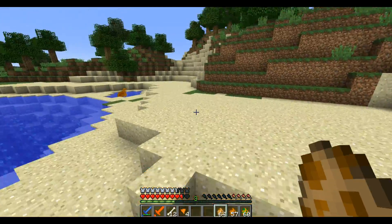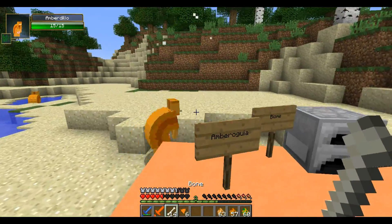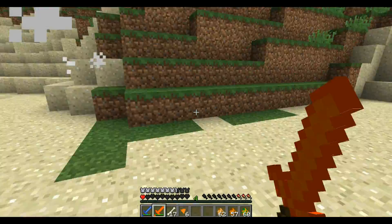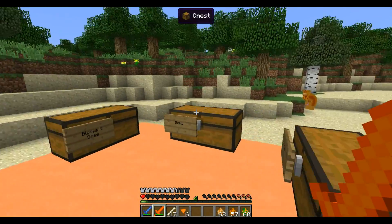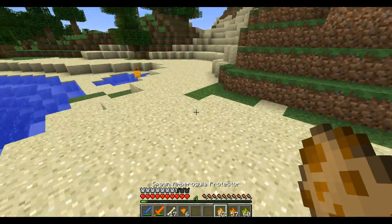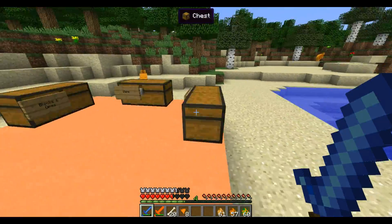Lastly we have the Amberguia Protector. It's actually really strong — it hits like a truck and did a lot of damage to me. It drops fragments and bones. It spawns in the biome and could be considered a mini boss, given its size — it's made out of the mod's blocks — and its high damage output.